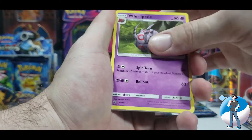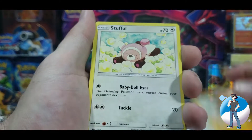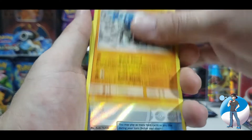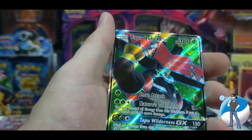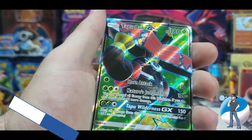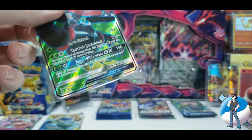Tormenting Spray. Whirlipede. Guzma. Tainamo. Mudbray. Stuffle. Noibat. A Sawk. Reverse Holo Weakness Policy. And a Full Art Tapu Bulu right off the bat.